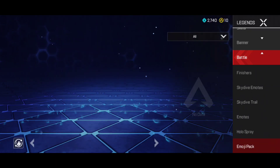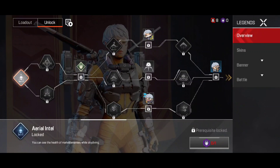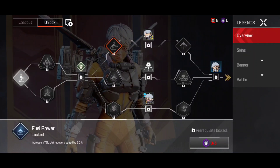We have this emote — this is going to be the default one — and holo spray and emoji. We don't have anything there. Then we have perks for Valkyrie as well. Aerial Intel lets you see enemy health while skydiving, which is going to be really useful when you use your ultimate.